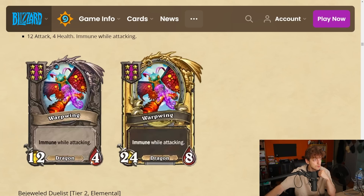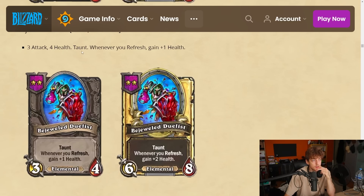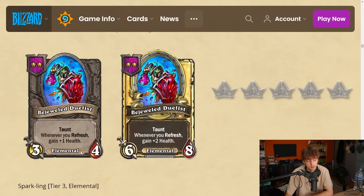Bejeweled Duelist is a tier 2 elemental — 3-4 taunt. Whenever you refresh, gain plus one health. That's really sick. Tier 2, 3-4 is already a good stat line. It reminds me of Molten Rock — 2-4, whenever you play an elemental it gains plus one health. This is whenever you refresh, and not freezing the tavern also counts as a refresh, so this should get extra health for free. If you're playing something on tier 4 that cycles a lot, this can snowball quickly. I'm gonna give it a 4.